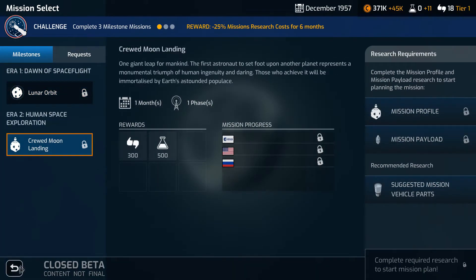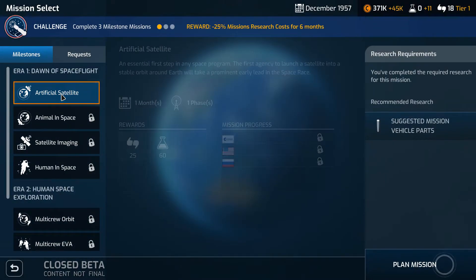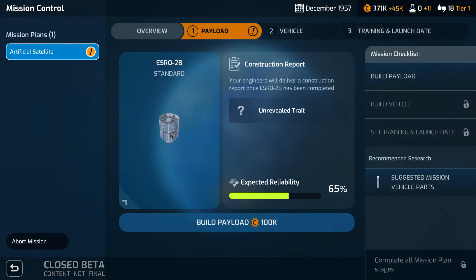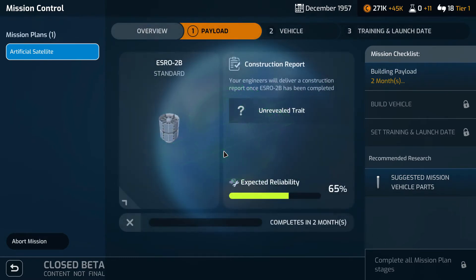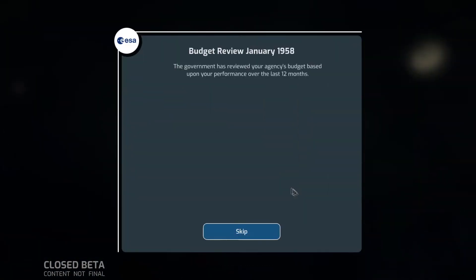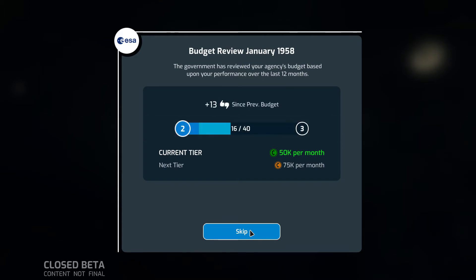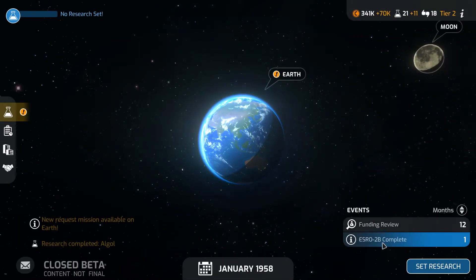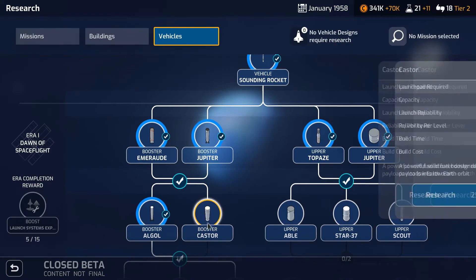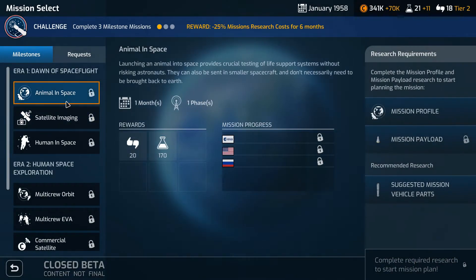In this game you also get funding reviews — people who are funding you review your milestones to see how much you've achieved. I gained 15 science in the budget review for January. A lot of people liked what I did, so we've reached the next tier: 70k. You get 11 research and people are in favor of you — 18 thumbs up, I think, though I'm not entirely sure what that means.